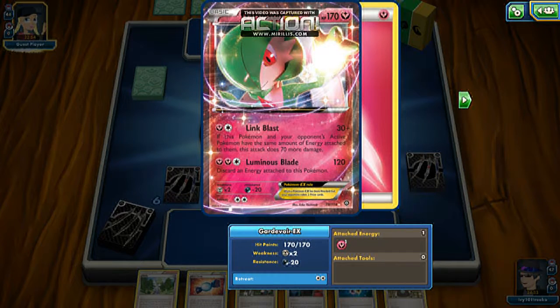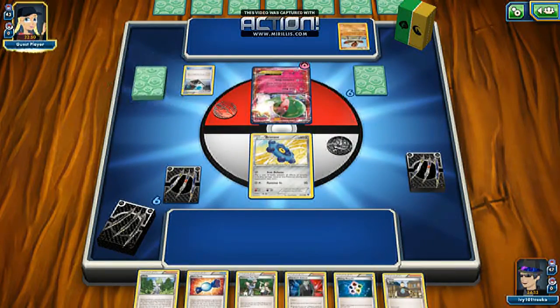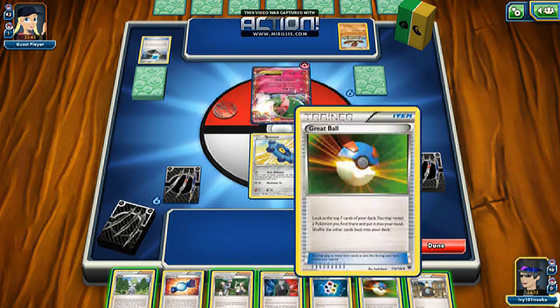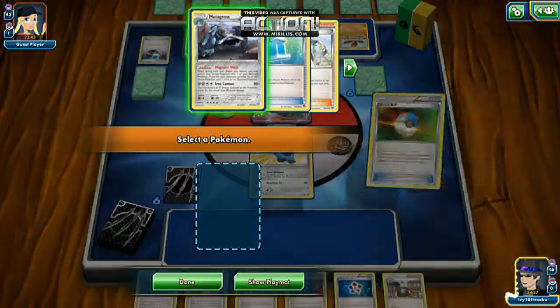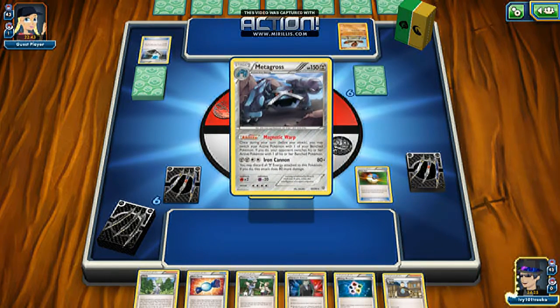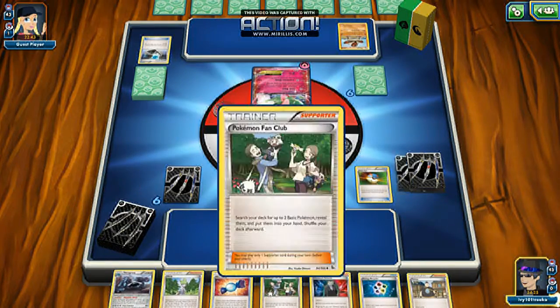The Link Blast — if this Pokemon and your opponent's active Pokemon has a similar energy attachment, this attack does 70 more damage. That's 100 damage instantly. That hurts to see. We're going for the Metagross here.